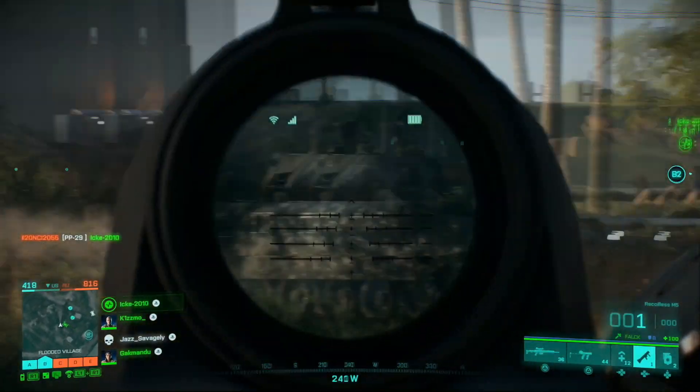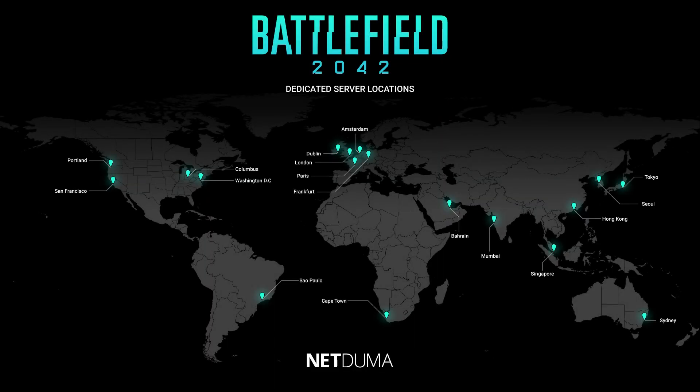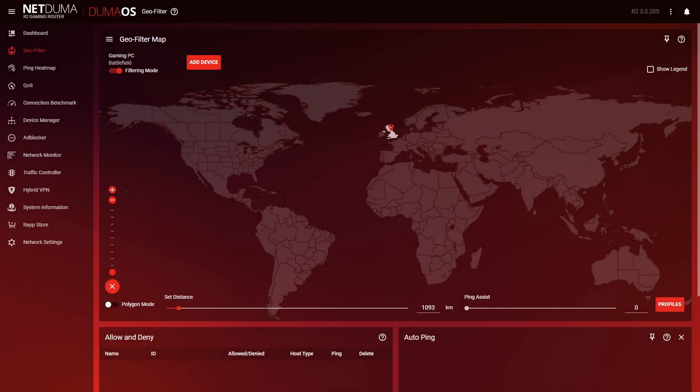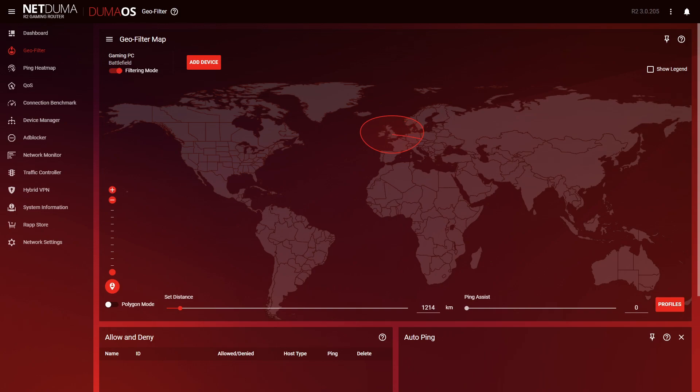So what can we do about it? First, we need to know where the dedicated game servers are, which we already know because we have this map. Now let's look at the Geofilter and put a radius around our home location. As you can see, whenever we now search for a game, all servers outside of our radius are being blocked, meaning that we will only connect to a local, low-ping server.